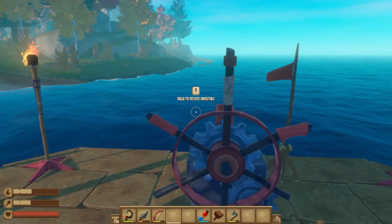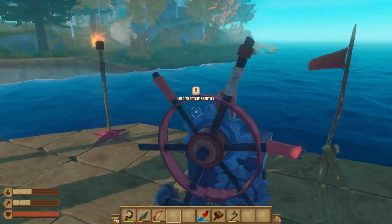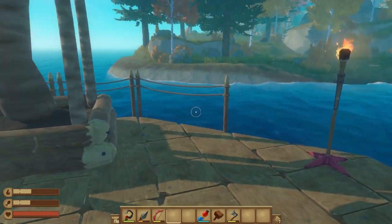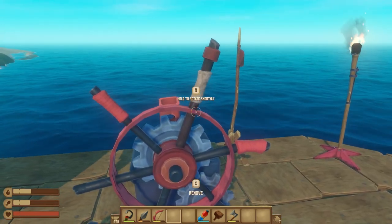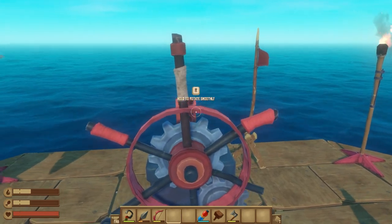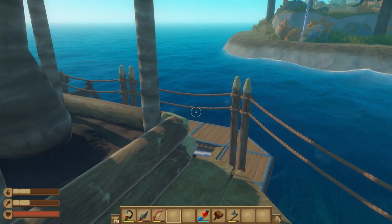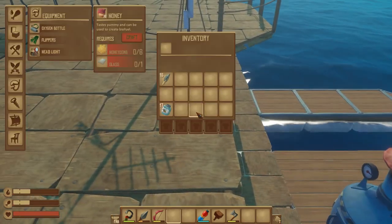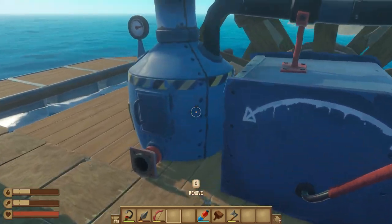What do we need for another engine? We need five metal ingots, five ropes, one circuit board, and 20 planks. I don't think the engine was ever helping us, if I'm honest. Because I am now sailing directly against the wind and we are not moving — if anything, we're moving backwards. That sucks. If we turn it off, rather than waste the fuel... Yeah.